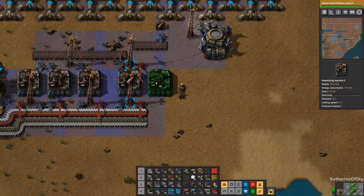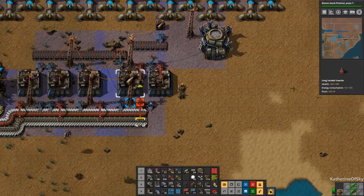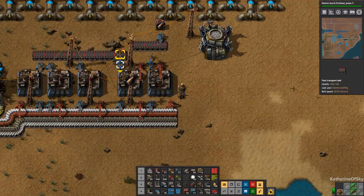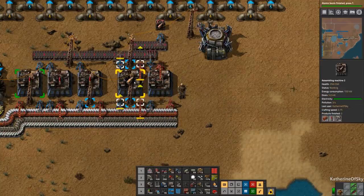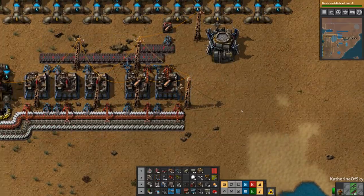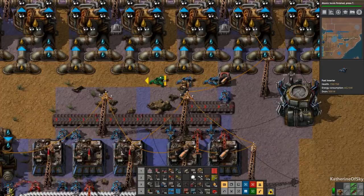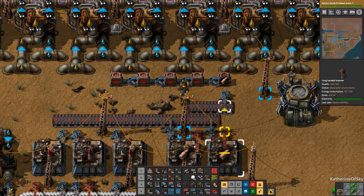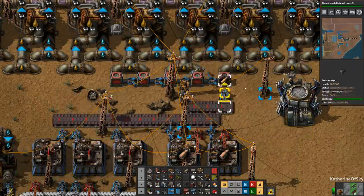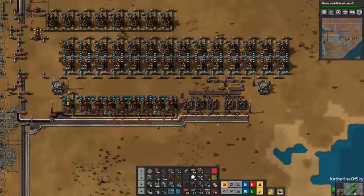I suppose I can do another one maybe. There we go — paste production there, and that will make our artillery shells very, very slowly. I think what I can also do is just have these provide into multiple chests so that we can have four of them, so we can load the artillery trains sufficiently. Anyway, this is meant to make stuff over time.